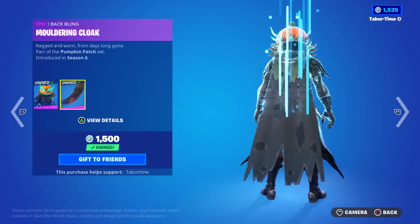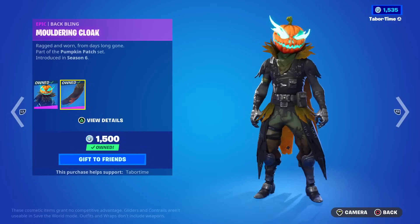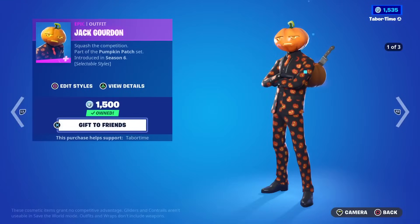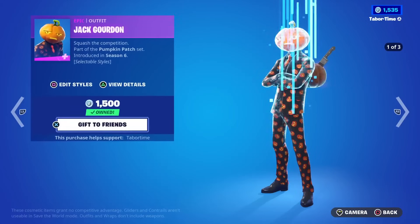That back bling goes great with Hollow Head. He is a little more expensive at 1500. Carver's back as well — I'd rather see Reaper here but we'll take it. Jack Gordon is also back with a few weird styles; I'm not really a fan of this one, though I know some people like him — 1500.